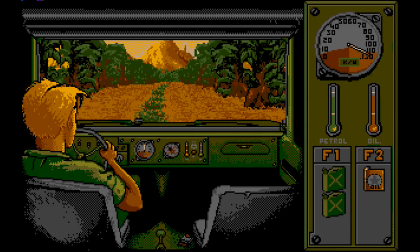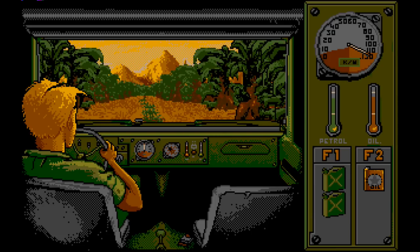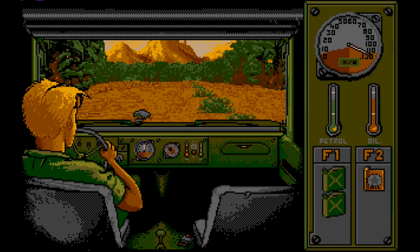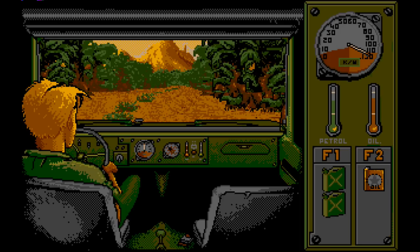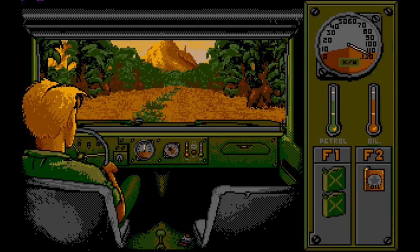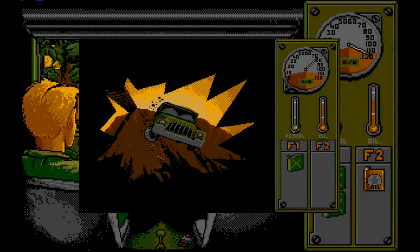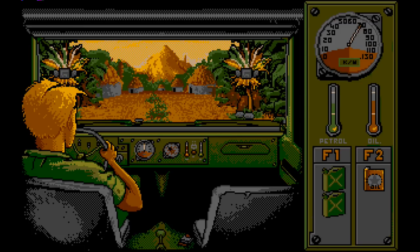The game's driving sections are fairly basic and are backed by an infuriating drone that's meant to sound like the engine, but bear in mind that this was 1989 and having any sort of 3D-ish environment looked pretty impressive. There aren't any difficult corners, but you'll occasionally have to choose one of two routes when the road splits. Taking the wrong route will often result in you reaching a dead end, or an unmarked gorge where you'll end dead. Just now we're going to make a stop off at this native village instead because we need to get some items.